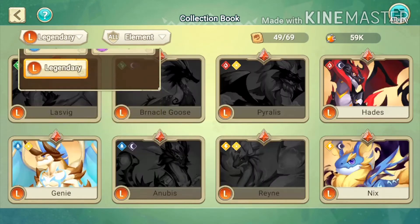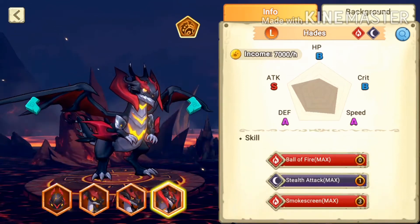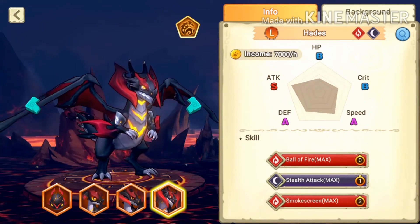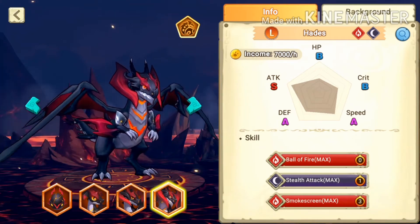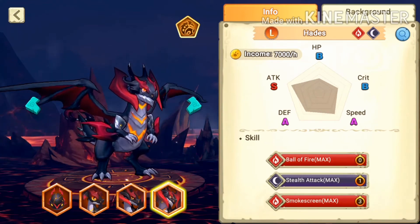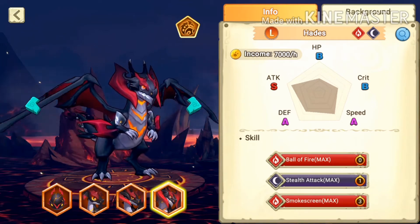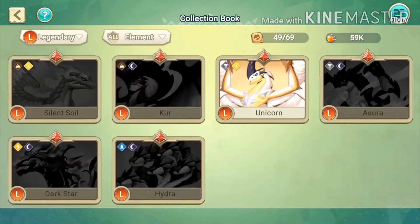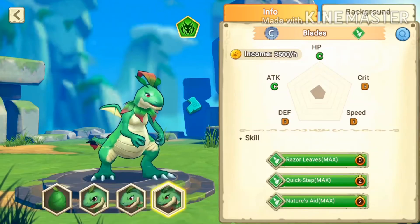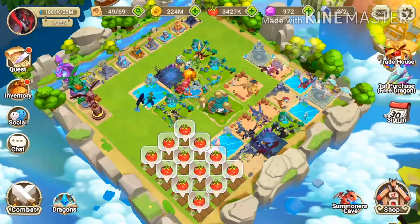If you go up in dragon tier, like a legendary dragon, you can see much better stats. For example: HP B tier, crit B tier, speed A tier, defense A tier, and attack S tier. S tier is the maximum tier right now in the game. We don't know if SS tier will come in the future, but a legendary naturally has higher base stats than a common.